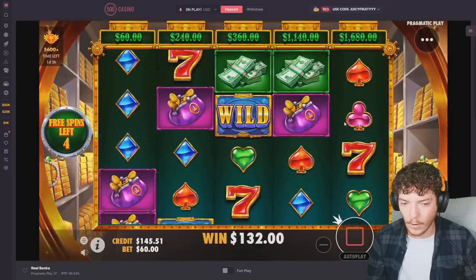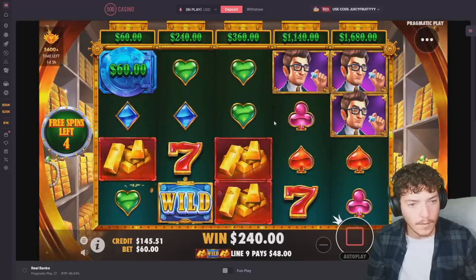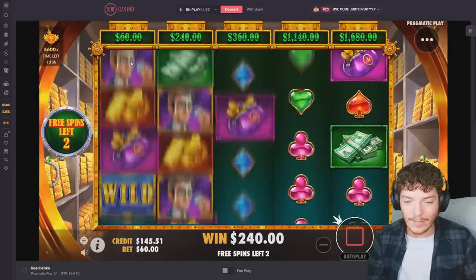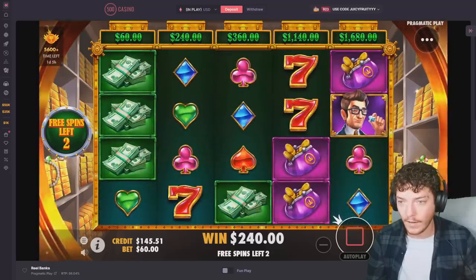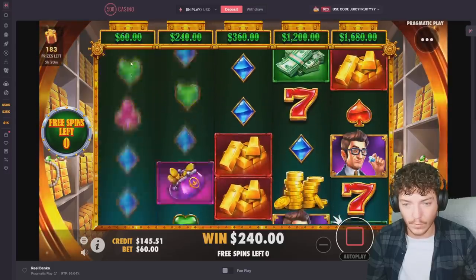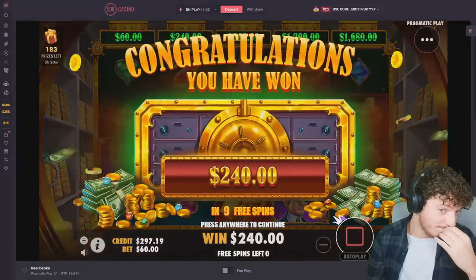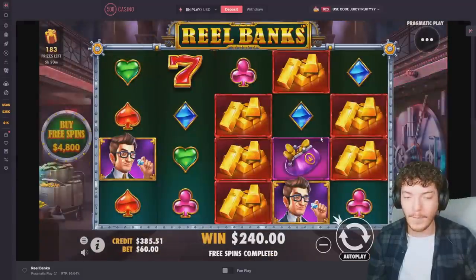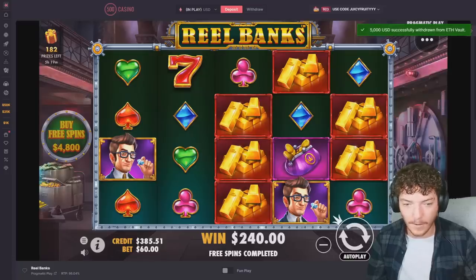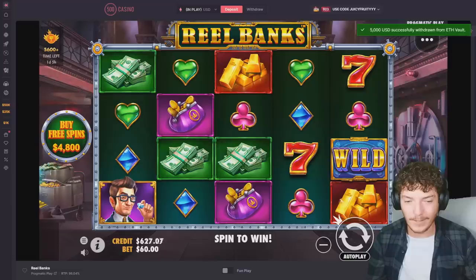Oh god, don't do me like this. Why am I only collecting the sixty dollar reel? Nothing is happening with the sixty dollar reel other than collecting that. No shot — please collect these two or something good. All right, I'm redepositing. We hit nothing — that's rough. Sometimes it just doesn't work out, and that was one of those scenarios.